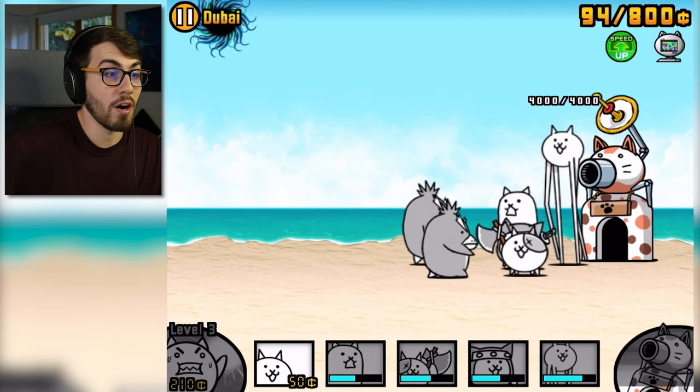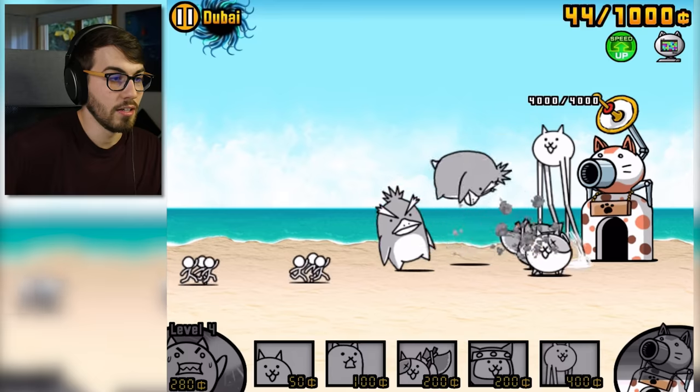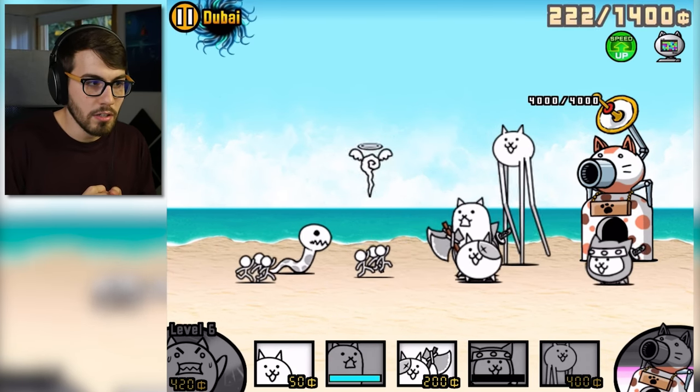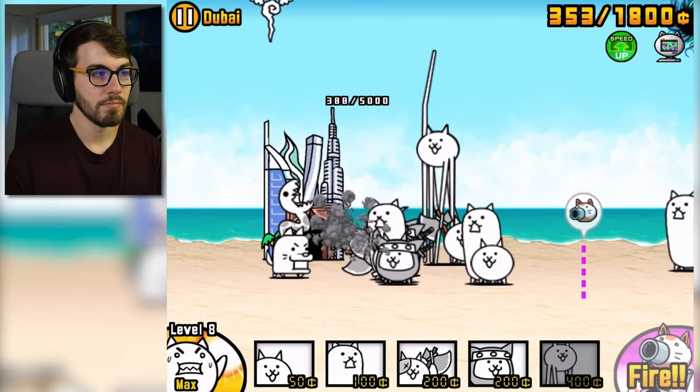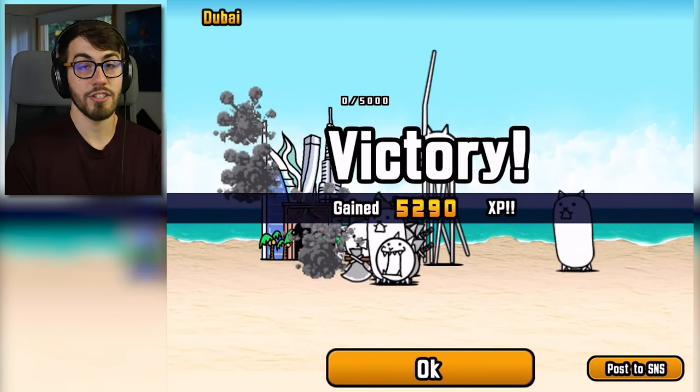Well, that was smart — that was really smart. Wow. Cat CPU, big brain strats once again. Is it enough? It's enough! We killed the penguin and we're going to kill the next one. Boom! So far, we have not lost a level. When will the cat CPU finally shit itself?